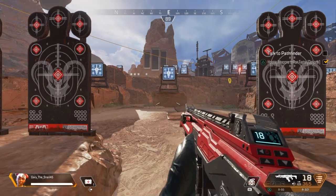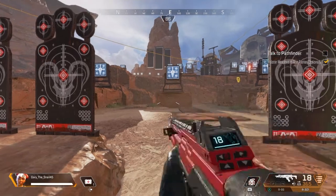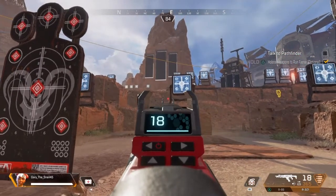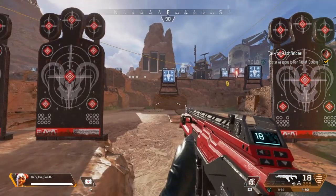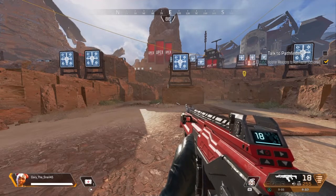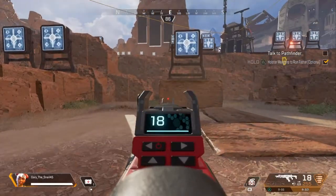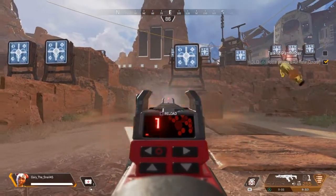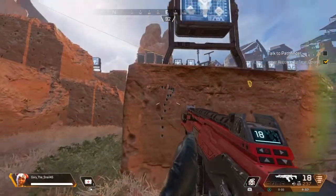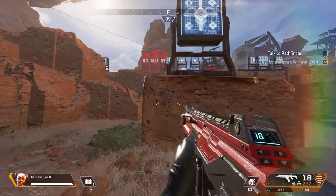That brings me to my second tip: pulling down on your right joystick at all times while shooting. It's pretty simple — if you do not do this, all of your shots are going to fly up and you're not going to hit your opponent at all. I'm using the R301 to show you the difference. Here's me not pulling down on my joystick — you can see I started right here and my shots just go completely up, missing my opponent entirely.